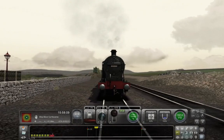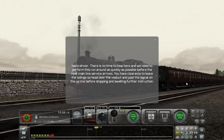Hello, my name's Johnny. I'm going to take you through a quick scenario in Train Simulator 2021, explain a bit about my channel and introduce myself. Hello driver, there is no time to lose. We need to perform this run-around as quickly as possible before the next mainline service arrives. You have clearance to leave on the sidings, go ahead over the viaduct and pass the signal on the up line before stopping and awaiting further instruction.